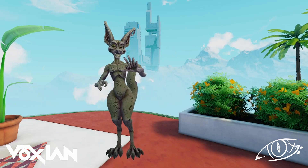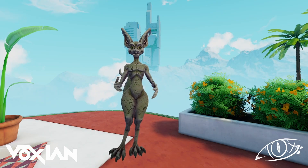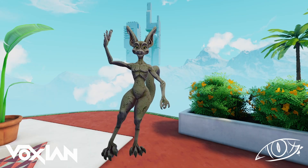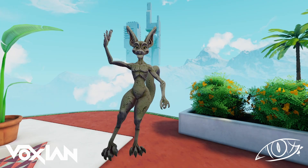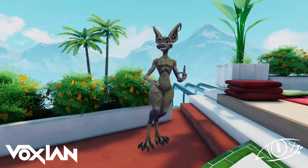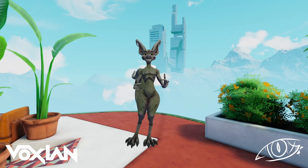The next thing I have for you is a weeping angel mode. This one should be self-explanatory, but basically it's going to only update you whenever you're not being looked at. So I'm going to go ahead and make a pose, and then turn it on. Now that I've turned it on, I can move around, but my character is totally static, only updating whenever someone doesn't look at me. So if you look away and look back, I'm not there anymore — now I'm over here. But then if you look away again and back, now I'm over here.